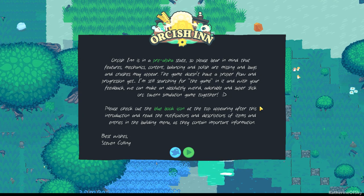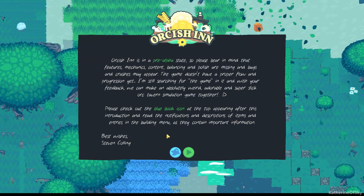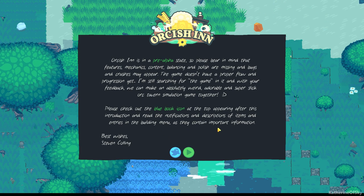Orcish Inn is in pre-alpha state. So bear in mind that features, mechanisms, content balancing, and polish are missing, and bugs and crashes may appear. The game doesn't have a proper flow and progression yet. The developer says they're still searching for the game in it, and with your feedback they can make an absolutely weird, adorable, and super slick orc tavern simulation game together. Please check out the blue book icon at the top appearing after this introduction, and read the notifications and descriptions of items and entries in the building menu. Best wishes, Stephen Colling — I think he's the dev.